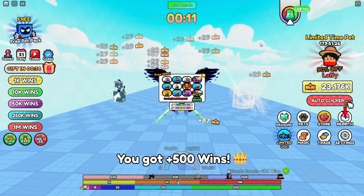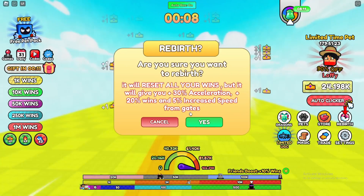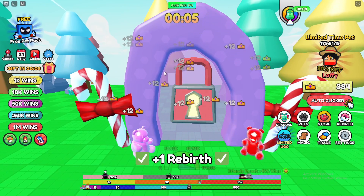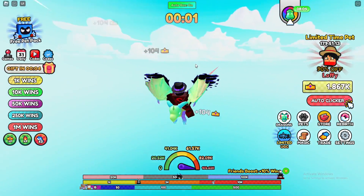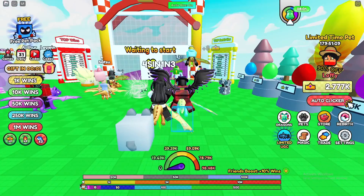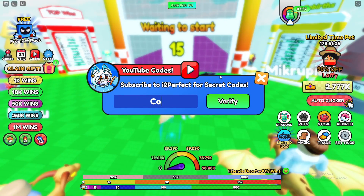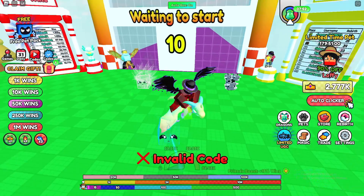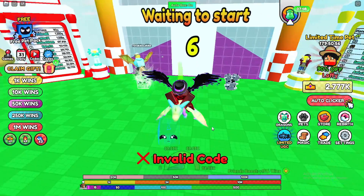Today we're going over how to get the Frozen Crown 3 Limited UGC in Dragon Race. I'll have the game link in the description. Click on Limited UGC on the side. The tasks are: Reach Candy Island, Reach Medieval Island, and Reach Night Island. The way to do that is to get rebirths in the game. If you go to the right side of your screen, you'll see Rebirth. Once you rebirth, it resets your wins and you unlock Candy Island.